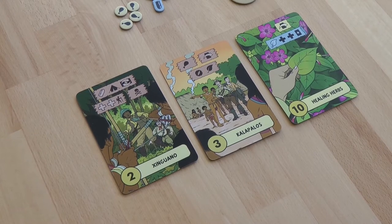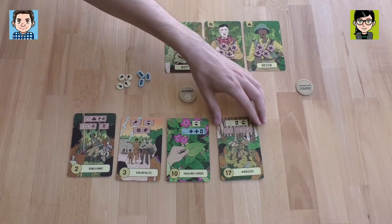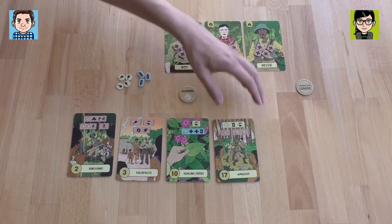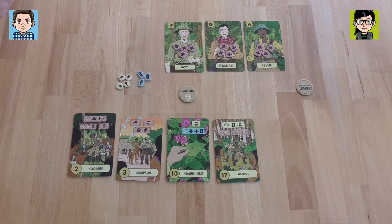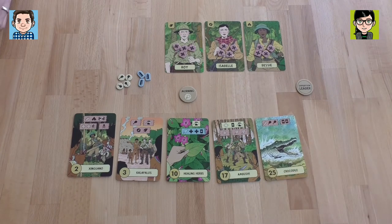Yellow symbols we always have to play. I'm playing the ambush — that doesn't sound very good. With ambush we mostly lose: we lose a health, then we have to add a random card at the end of the line, and then we could skip the next card, but we'd lose another health. That's pretty costly — you always have to resolve one of the red boxes. I think I like that placement. I'm going to play the crocodile — we can shoot him with our bullets for some food, some crocodile meat.